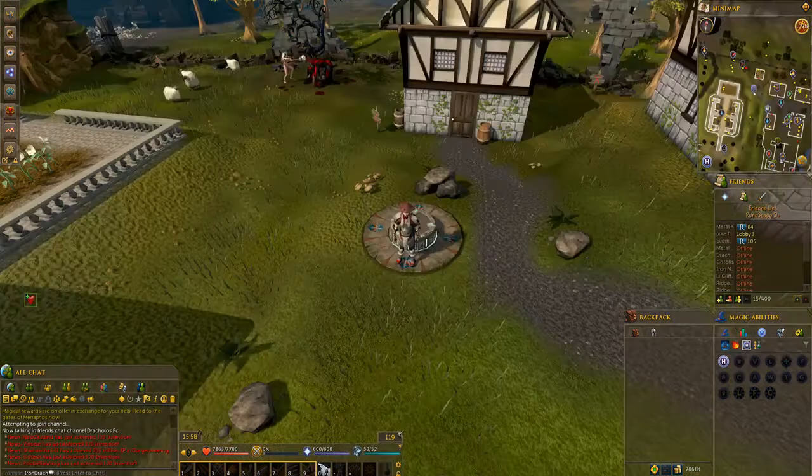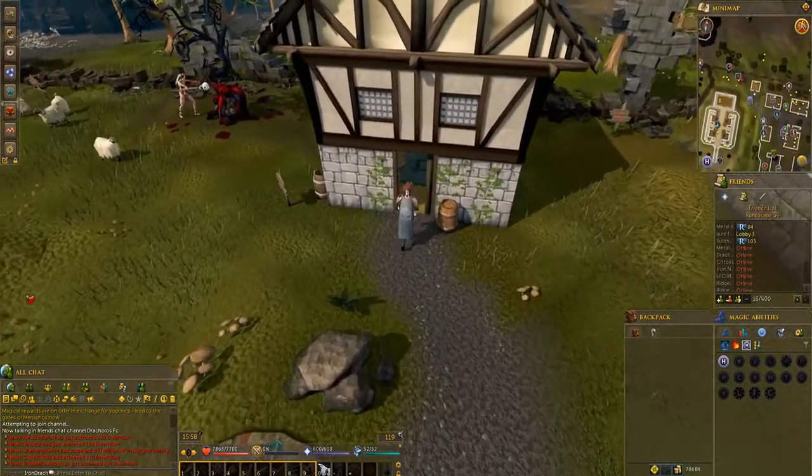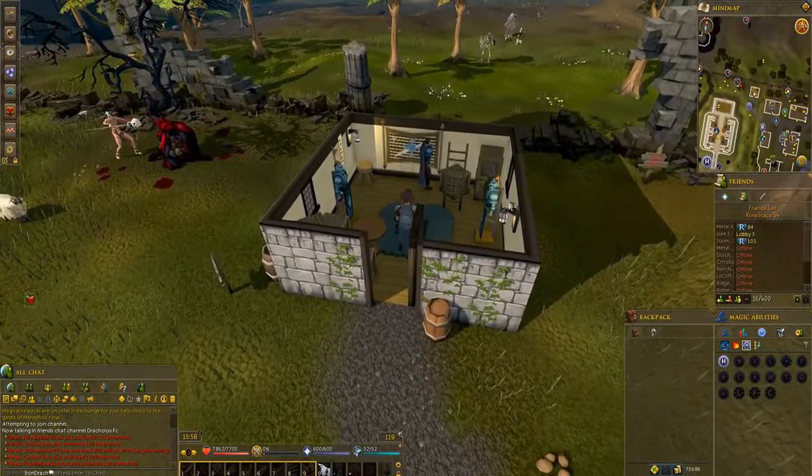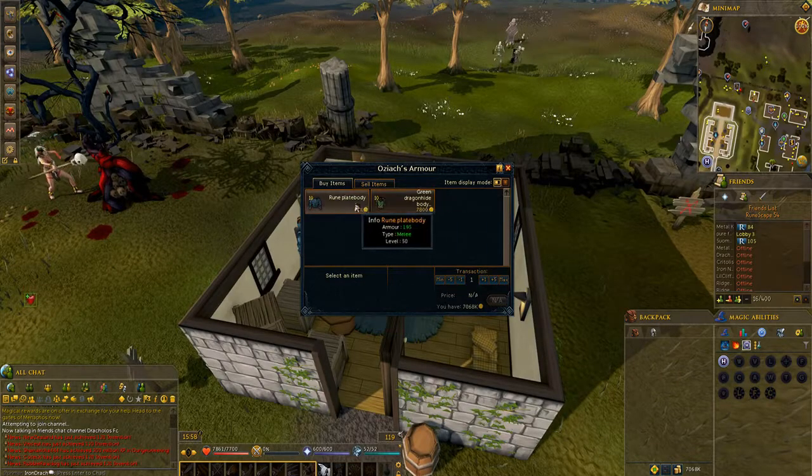Also related to Dragon Slayer, just above the Edgeville Lodestone, you'll talk to this guy Oziak during the quest anyway, but if you've already done it and you're just coming back, trade him and he sells you a green dragon hide body and a rune plate body.